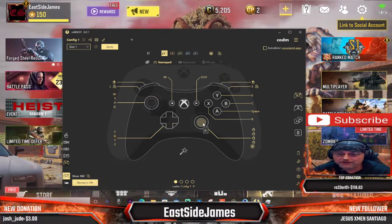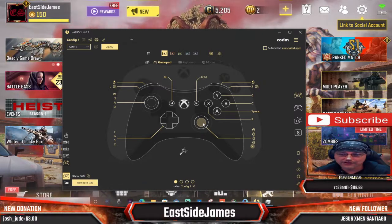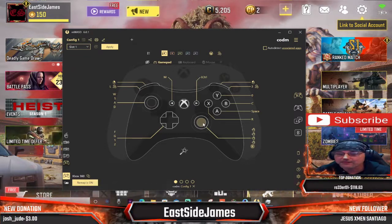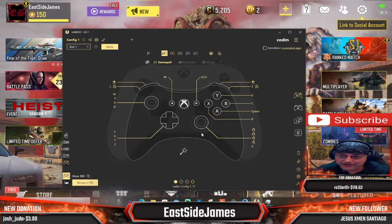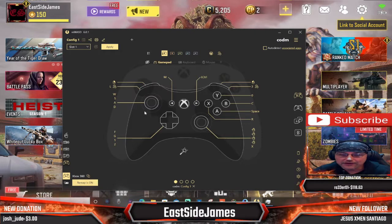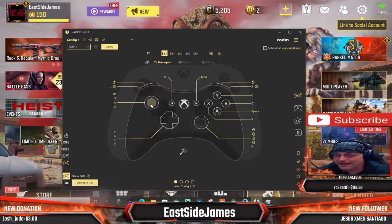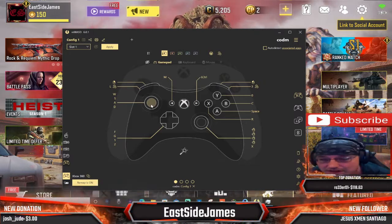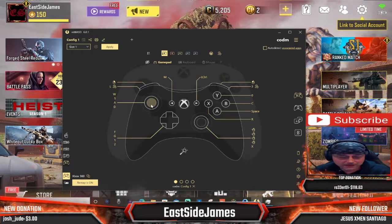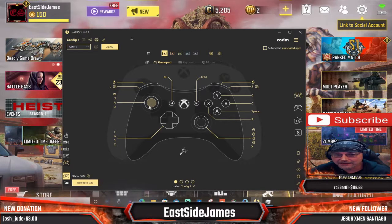Moving over to the right joystick — if I tap in on it, it's going to mark or ping where the location is, or an item, if I press in on the R3 button. The rest of it is assigned to where the mouse would move, giving me direction so I can look and control the camera. For the other joystick, I didn't put anything on L3 yet. It's got WSAD attached to it, so that's my movement. I move around with the left stick and look with the right stick, just like any other controller.